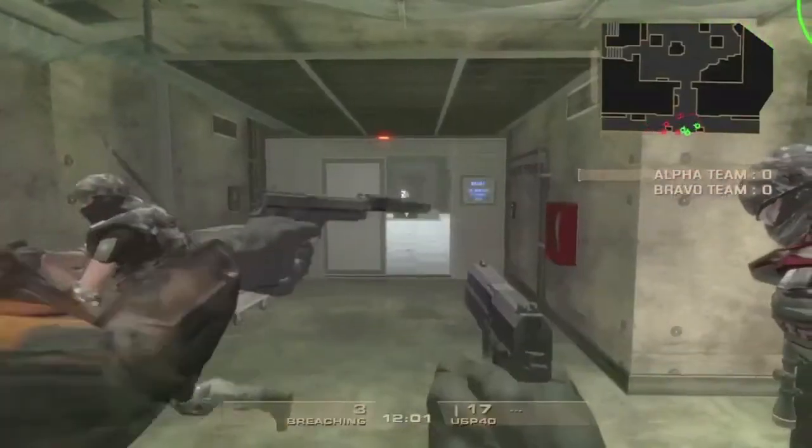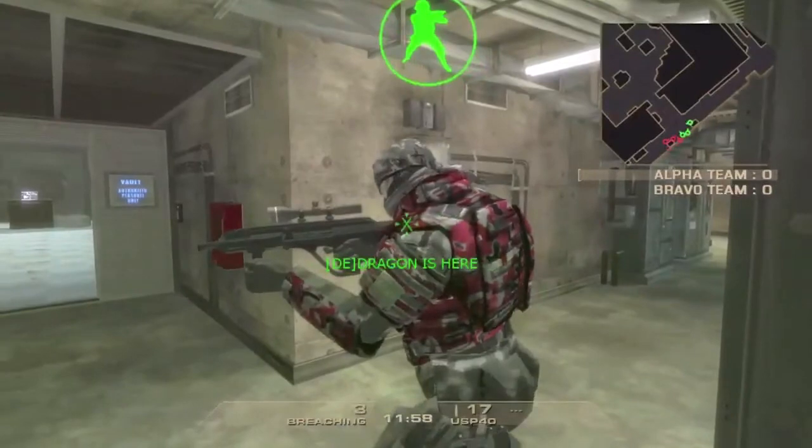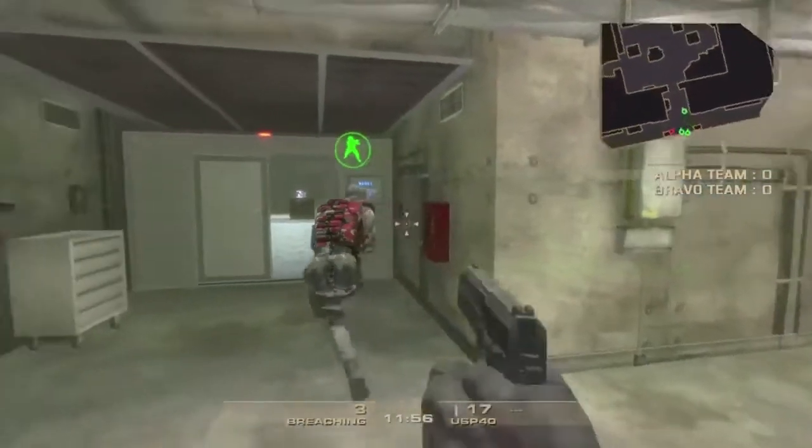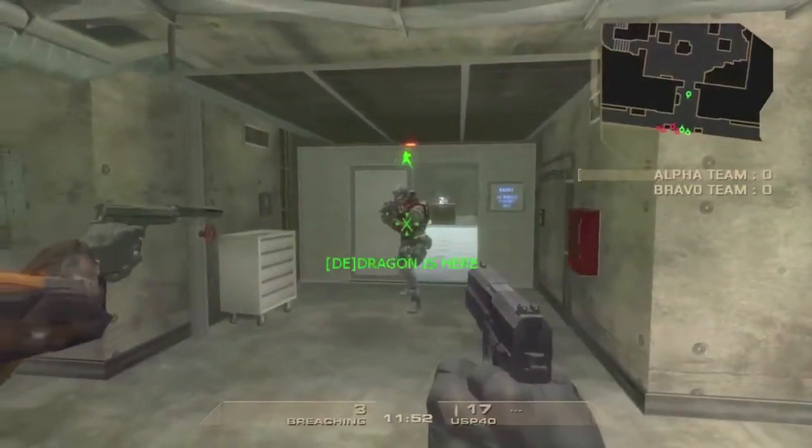Okay, this is breach in charge training one-on-one. The breach in charge does have a limited range. Right here — this is the bad spot to be standing when there's a breach in charge on the door.